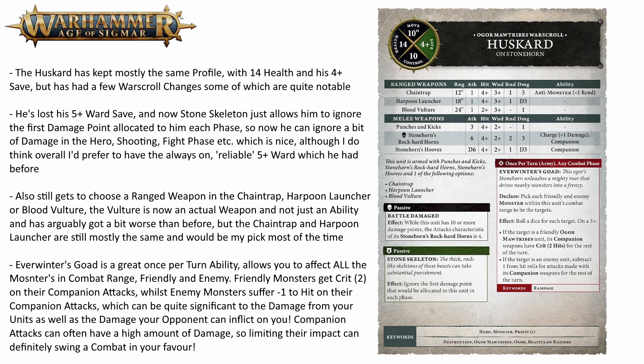He also has a new once-per-turn ability in any combat phase called Everwinter's Goad. You pick each enemy and friendly monster within engagement range of him and roll a d6 for each. On a 3+ friendly units have their companion weapons gain the Crit (2 Hits) ability — essentially exploding 6s to hit — and enemy units on a 3+ have -1 to hit for their companion weapons for the turn. This can be really good in a big melee rumble with several monsters, and I think it makes the Huskard on Stonehorn a very solid, reliable pick for a monster-based force.